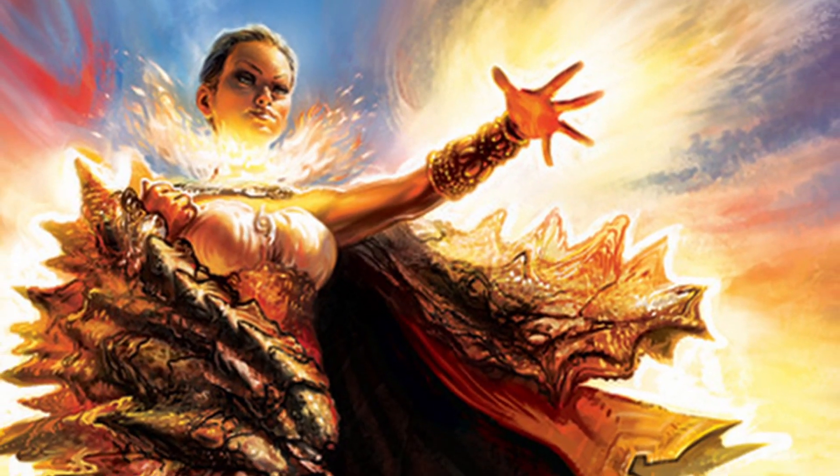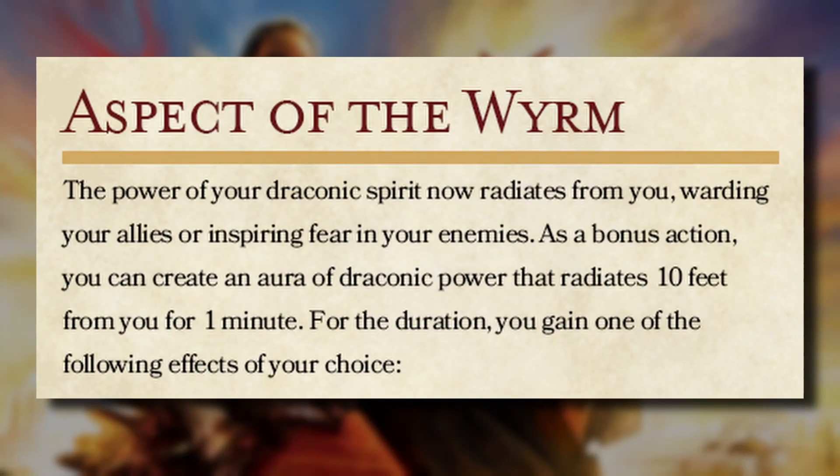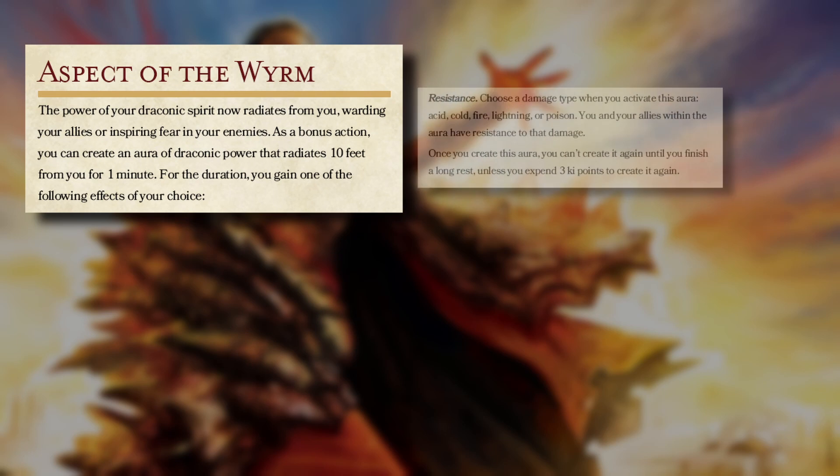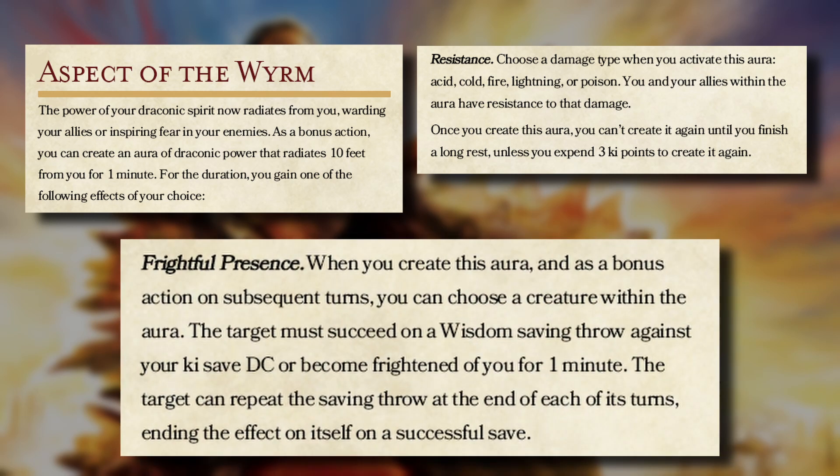The last 2 features of the subclass had some major reworks to their mechanics. Aspect of the Wyrm was hit terribly with the nerf bat. As a bonus action, we can channel our ki to unleash a draconic aura. In the UA, that aura had a range of 30 feet, but now it has shrunk to 10 feet. Also, instead of having access to all the abilities for the feature, we must choose between one of two benefits when our aura is activated. We and allies in our aura gain resistance to one of the elemental damage types we choose when we activate this aura, or we can choose to use Frightful Presence. As a bonus action, we can target an enemy in our aura and have them make a Wisdom saving throw. If they fail, they are frightened of us for 1 minute or until they pass a save at the end of their turns. This ability completely replaces a playtest trait that allowed us or our allies to use our reaction to return automatic damage back to an enemy that landed an attack on us. The only buff this feature received is that after using all our initial uses, instead of spending 4 ki to use the feature again, we now only need to spend 3 ki.